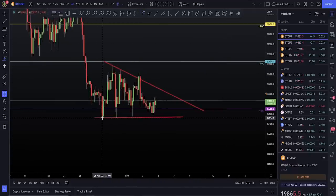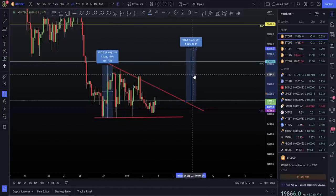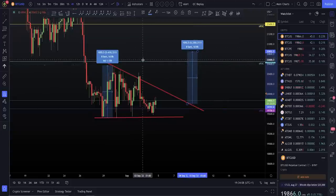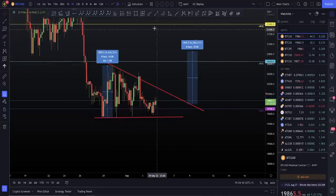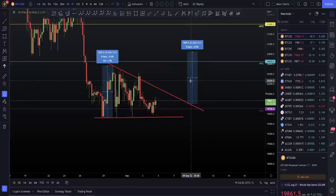For a standard target if we are to break up of this, we could be looking at a target of around 21,000 — really between that naked point of control and 21,000. So we have a target zone, if this plays out, of around 21k to the NPOC. That is absolutely fair game if it breaks out to the upside.